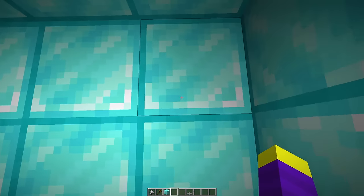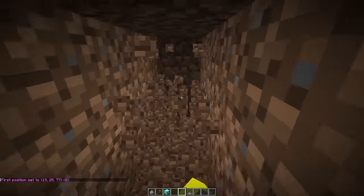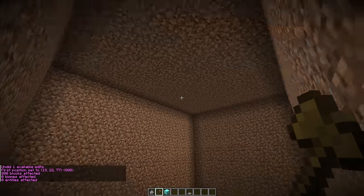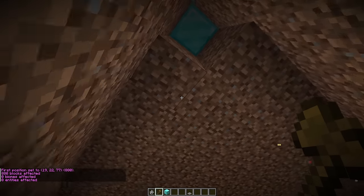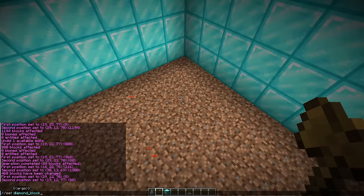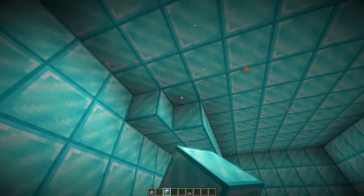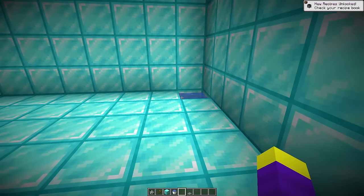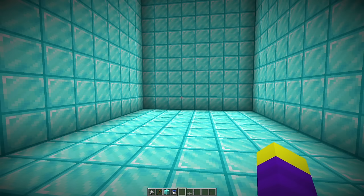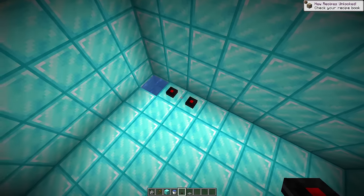We put the final jump and now we have a sick lava parkour for Don to complete. For the next room we dig down, dig a ton of area out, use cut commands to remove it, and replace everything with diamond blocks. The dirt is removed from walls and floor replaced with diamond blocks. Water is placed on the ground so Don doesn't die from fall damage.